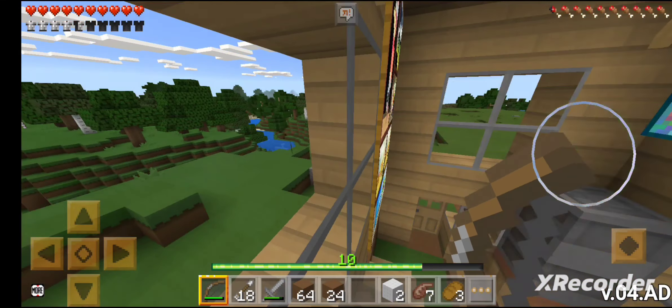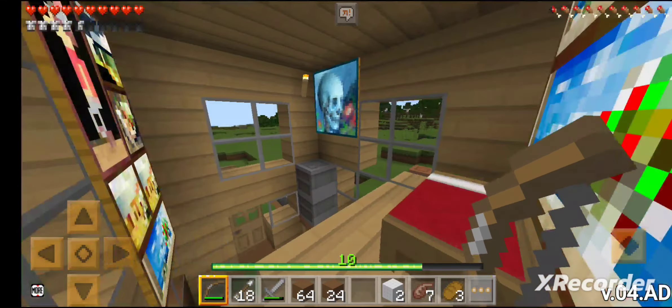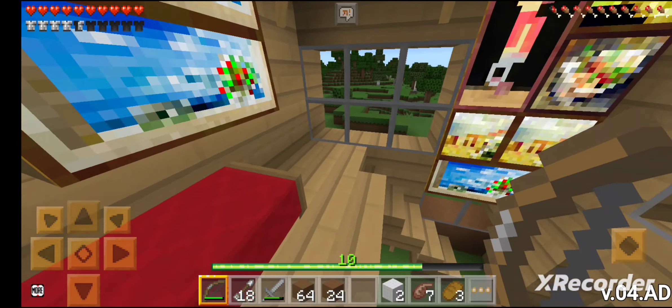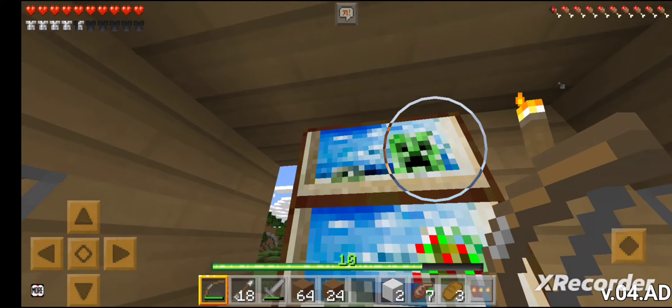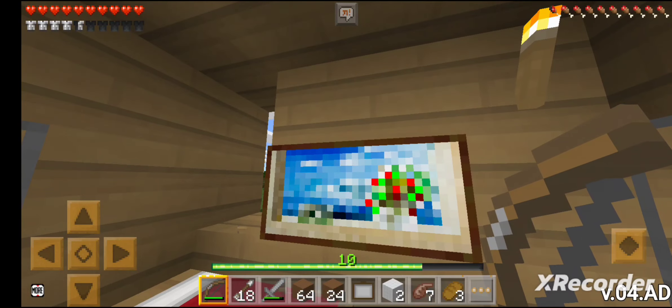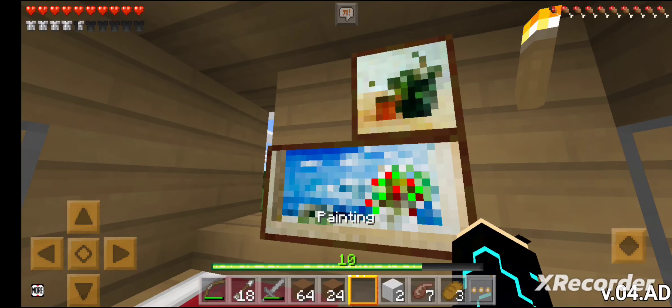Secondly, when I killed the mobs — mainly sheep — I got wool, and when I got wool I just placed it in my chest. But now recently I found out I can make paintings! So I got these very nice paintings. I also found out that these two paintings are just the same. But here's a creeper head.